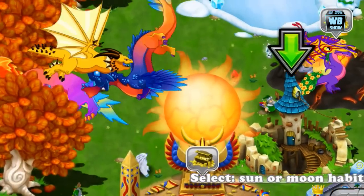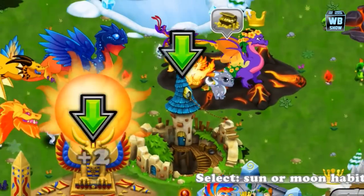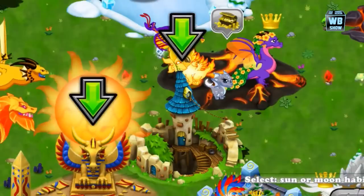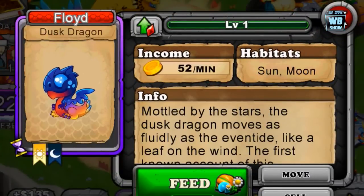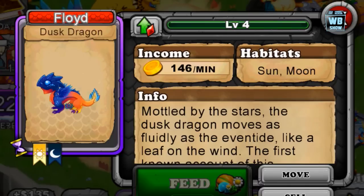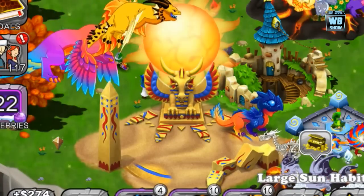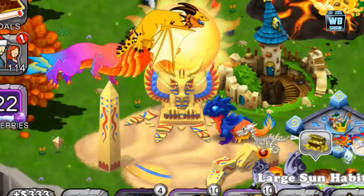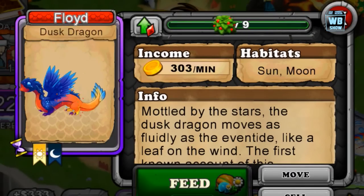Here it is in adult form. Let's put this one into the hibernation cave and then come back and look at the dust dragon in the habitat. I'm doing this as a requested video. Here's the first form, here's the second form, and that burst over there — that's how it breathes. Its breath is dragon breath.